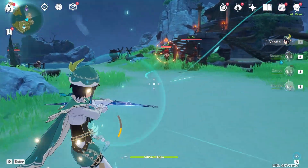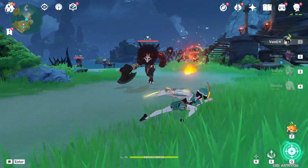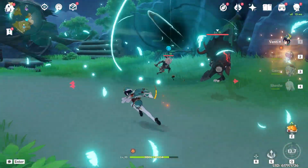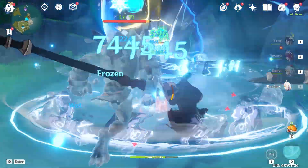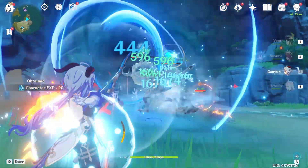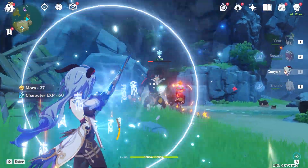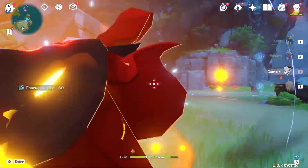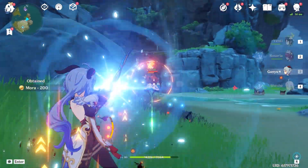Ganyu — a character so powerful that she quickly became her own league when it came to DPS. Ganyu quickly blew everyone else prior to her release out of the water when it came to damage. Today we're going to be taking a look inside Ganyu, the goat of damage — or should I say, Cocoa Goat. We're going to be discussing her kit, constellations, artifacts, and more in this guide. My name is Avarice and welcome to my Ganyu guide.